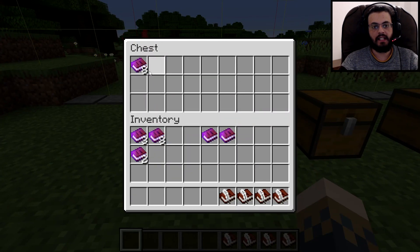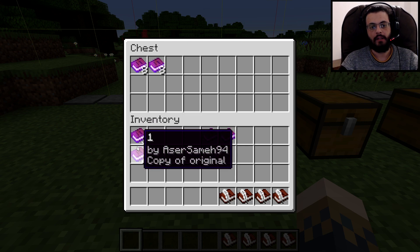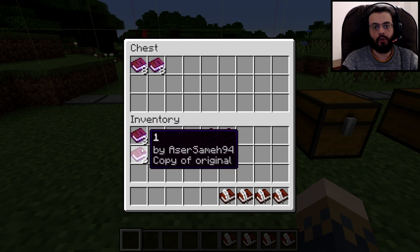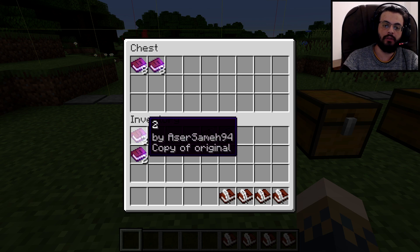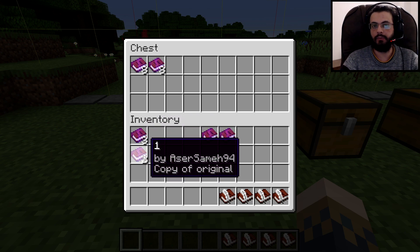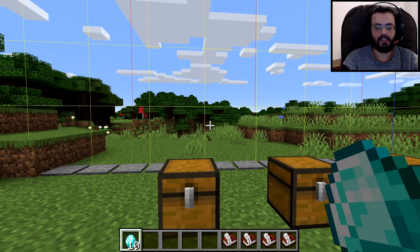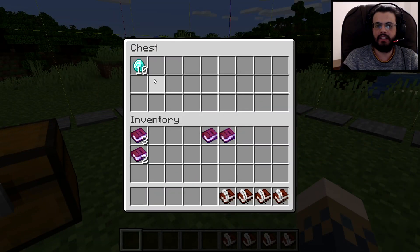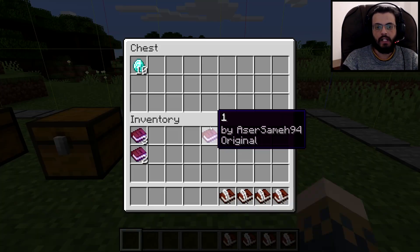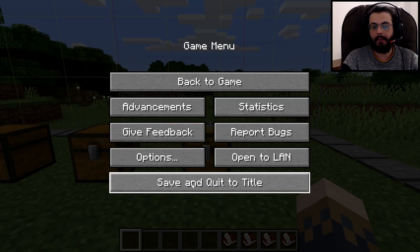Go to the second chest and place eight copies of book number one and eight copies of book number two. There will be five extra book and quills — if you want to save resources, just make 45 instead of 50. Keep in mind you'll need to save three extra for book number two and two for book number one. Now place any amount of diamonds — let's say 10 — in the outside chest.